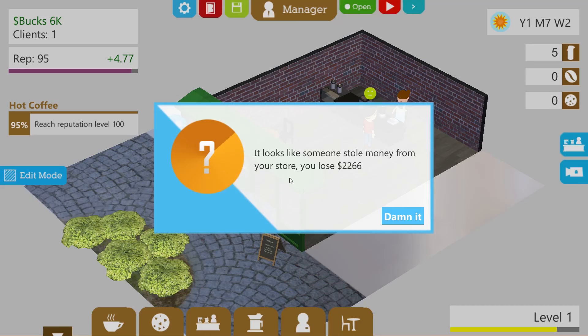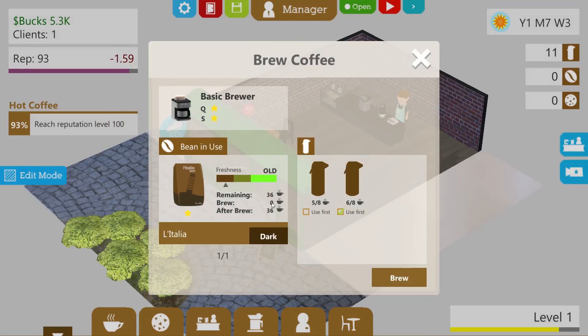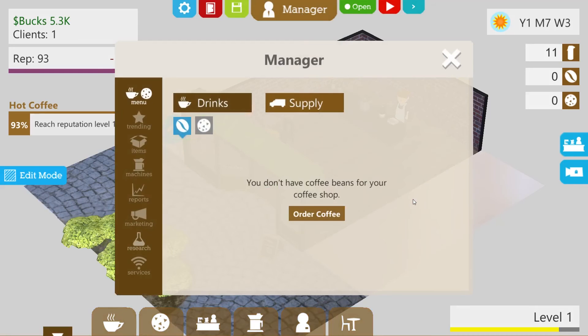Unbelievable — it looks like someone stole money from your store, you lose $2,266. I've got $6,000 apparently. Damn it — that's a bit harsh, I've only just started getting going. My coffee has gone off because I bought too much of it — my reputation is going down. This is not good. Come on, give me a bit of reputation. No, we're losing reputation. Is it because the coffee is old? I've got 36 cups left — this is a disaster. How do I get rid of all this coffee? I want to bin this coffee and buy new stuff.